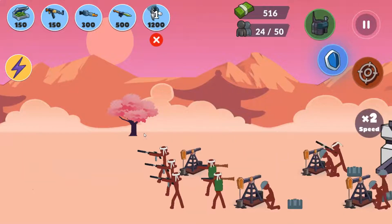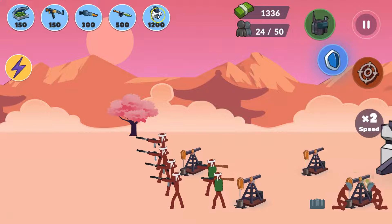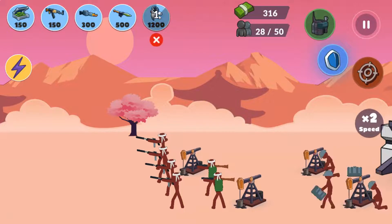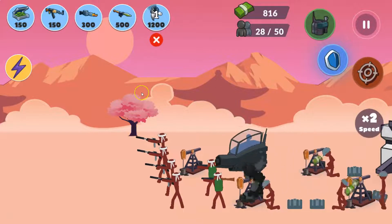Now let's see what the enemies do. They are putting in puny guns — what the heck are they doing? They are just putting weak gunners.